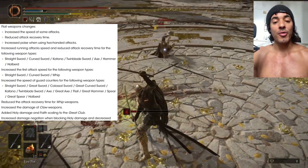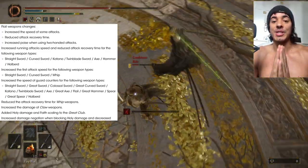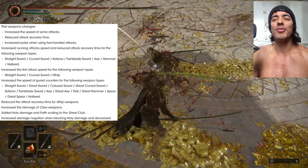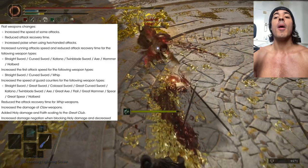We also have a buff to running attacks on straight sword, curved sword, katanas, twin blade, axe, hammer and halberd. I don't think halberd needed a buff on the running attack, but everything else is a much, much welcome buff.